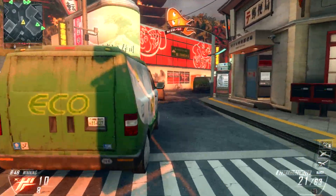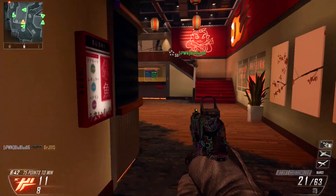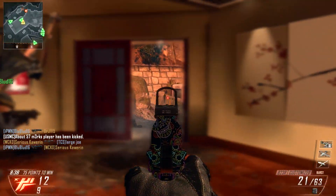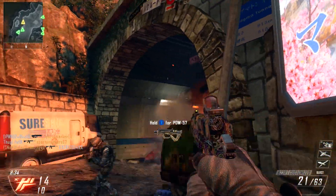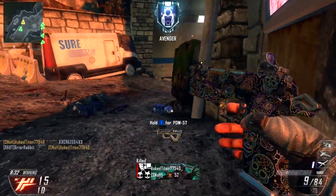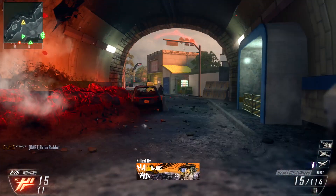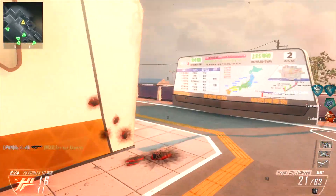Anyway, back to the map pack — this gameplay is on Magma and I really like it. There are a lot of different lines of sight and flanking routes. It's friendly to short-range weapons, assault rifles, and snipers. There's all sorts of stuff you can do on this map and I'm super impressed with it.